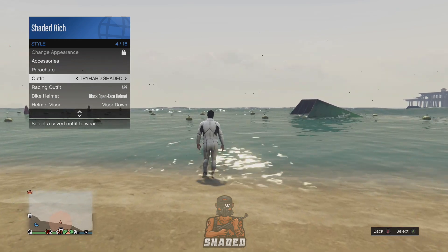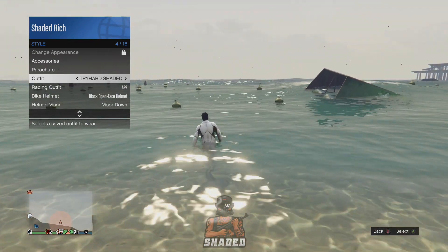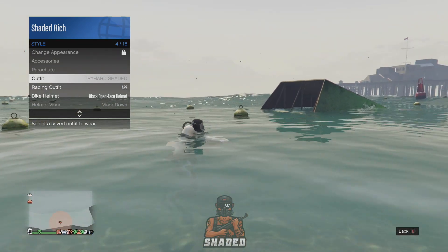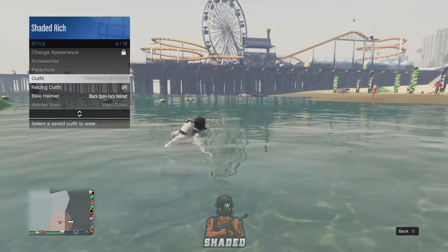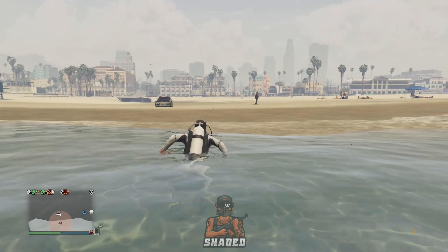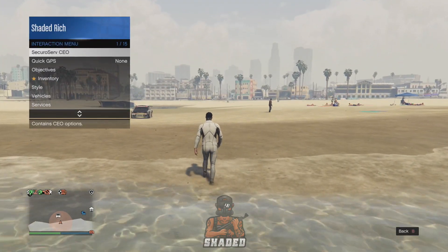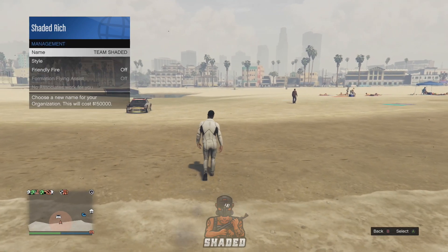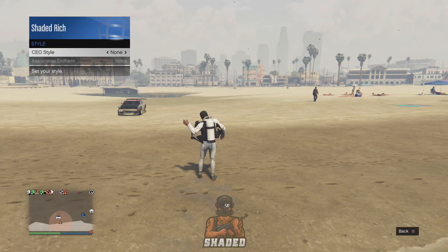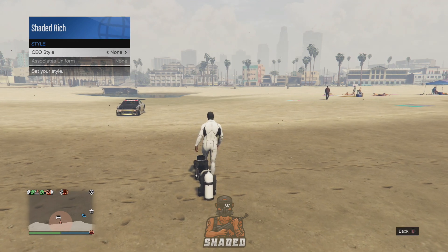Go into the water, and as soon as the scuba tank pops up on your back, you need to select a different outfit. Hover over your outfits and styles, then select a different outfit — what should happen is the tank should still be on your back while showing a different outfit. Once you exit the water, register as a CEO, go into Management, then Style. When you change your CEO style, you should see the scuba tank keeps falling off your back — that's perfect, you now have a glitched scuba outfit.